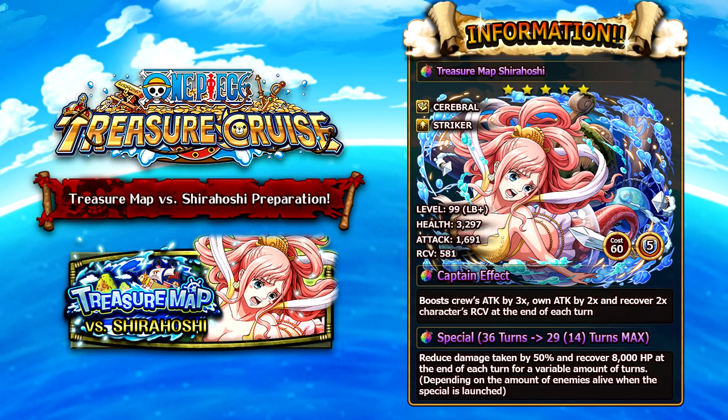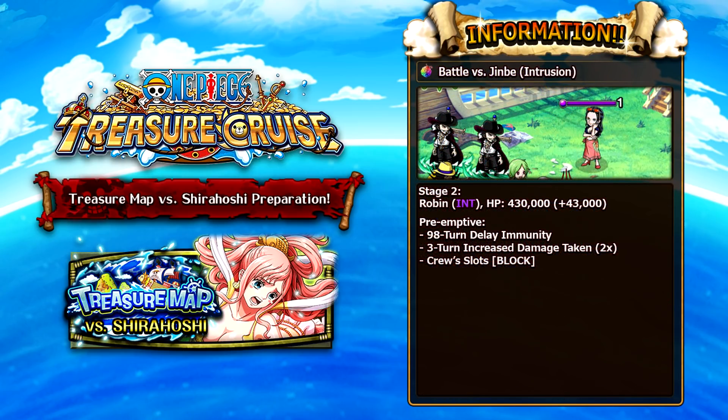Now let's talk about all of the Battle Rush bosses. The intrusion battle is against Jinbei, but on stage 2 you have to deal with Nico Robin. As a side note, only characters that are strength and side type will get their cooldowns reduced in this intrusion fight, so it's highly advised that you bring strength or side type characters.